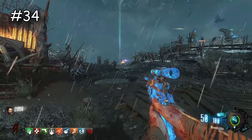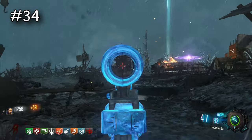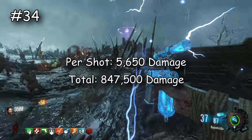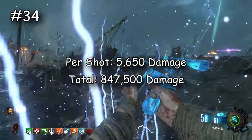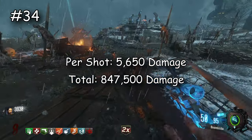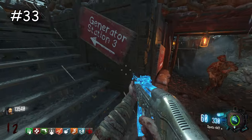Yes, I know the Mauser is here — it surprised me, but it does make sense because its ammo is really limited. Per shot the Mauser does 5,650 damage and in total does 847,500. However, if you're playing Origins on BO3 and you have the packed Mauser, when you dig up a Mauser out of the ground it will actually give you pack-a-punch ammo for your Mauser — it's amazing, it's free ammo.